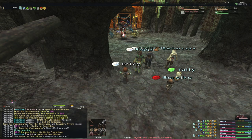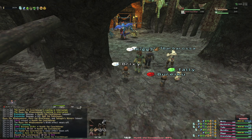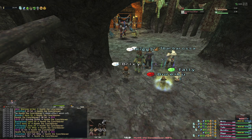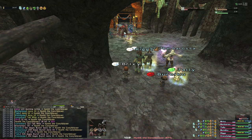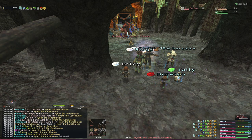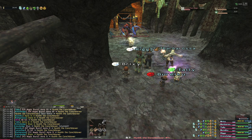Also, you can Aspir them so your Mages can keep their MP up. So we're going to do Burning Strike into Tail Whip for Detonation, and Arrow 3 is the strongest spell you have at level 60, so we're just going to Magic Burst a bunch of Arrows.